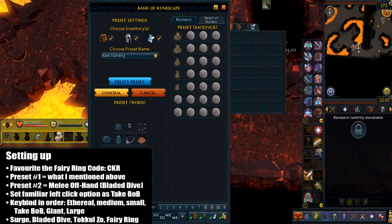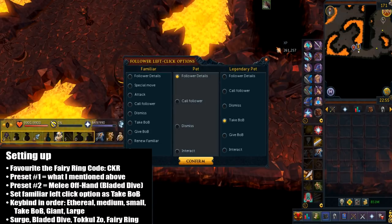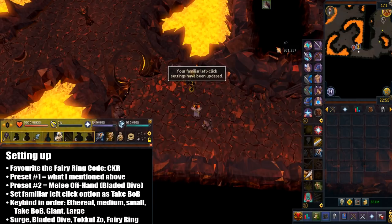You also want to set your left click familiar option to take beast of burden. You want to keybind the following in this pouch filling order: the ethereal body, the medium pouch, the small pouch, then take beast of burden, then the giant pouch, and finally the large pouch. The other keybinds you want to include are surge, bladed dive, TacoZo, and portable fairy ring.